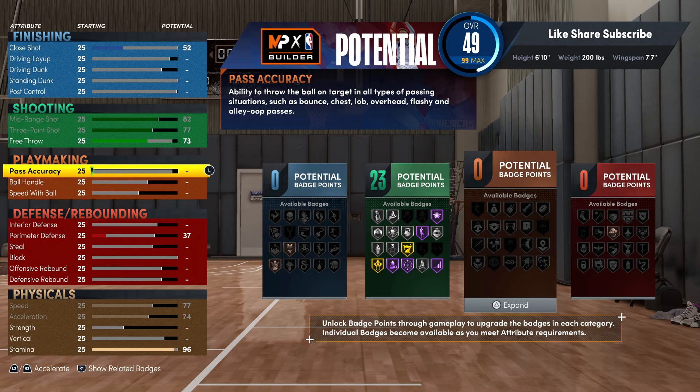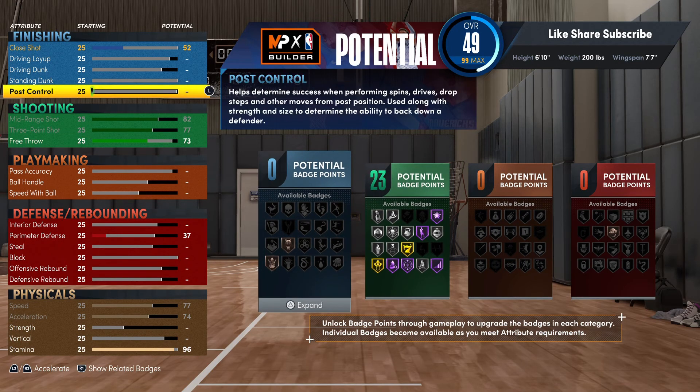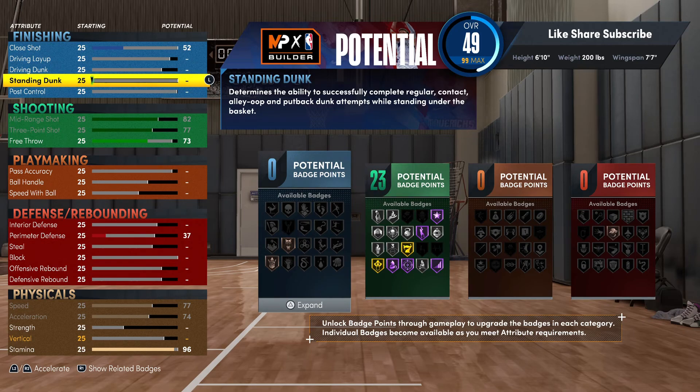We're gonna hit the finishing on this build. You're gonna want to max out your standing dunk, going 99 on your standing dunk - that's unlocking all the Hall of Fame finishing badges. You're getting that Hall of Fame Posterizer and a Hall of Fame Rise Up, which pairs with your contact dunk.